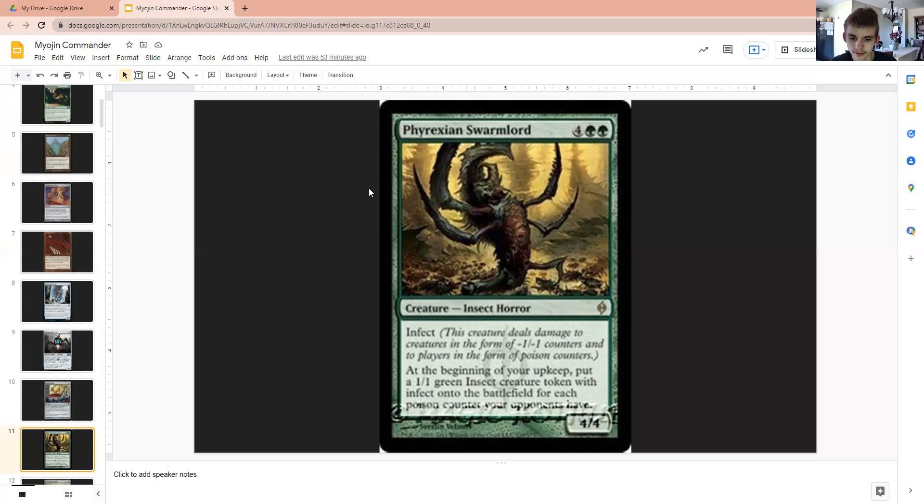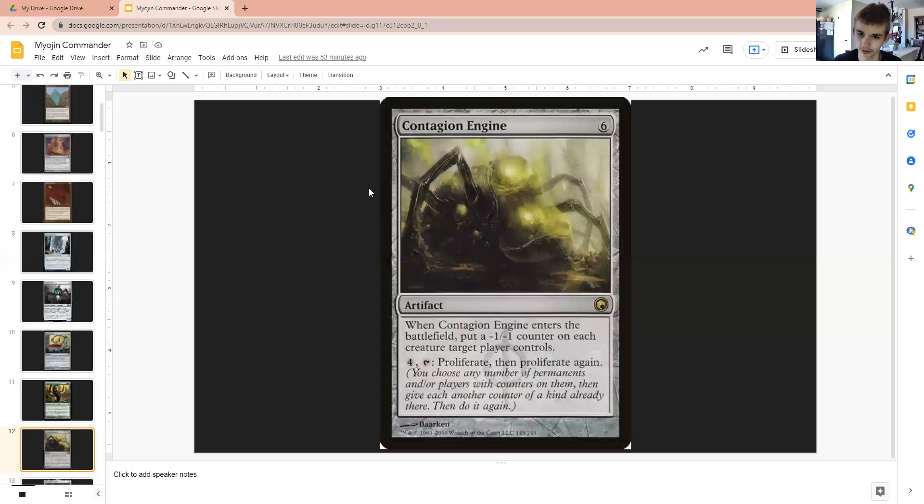Fire Action Swarm Lord — due to us being able to put a great number of counters on a creature, a creature with Infect is really useful in this deck. This one can make a bunch of insects in a hurry, and those insects have Infect. This creature also has Infect, and as you all know, if players get to ten Poison counters, they instantly lose the game, unless they have Solemnity or something. Nonetheless, this is a card that could potentially win the game within turns.